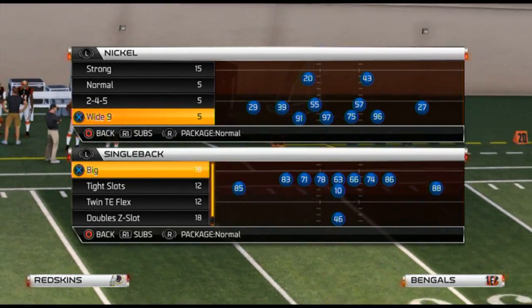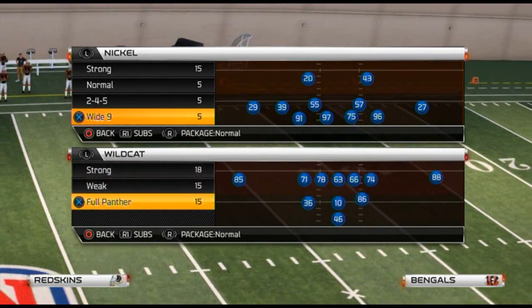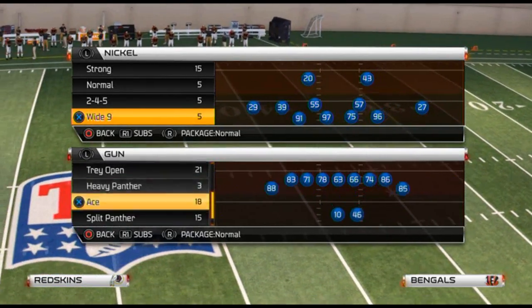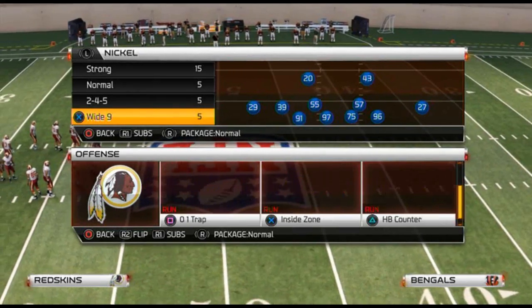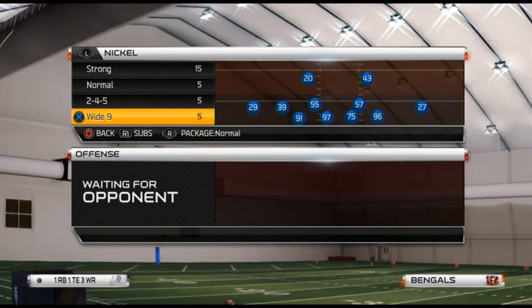With that being said, today's video is a blitz and it comes out of the Nickel Wide Nine formation — one of the best formations for blitzing in Madden 25. Most people would unanimously agree that the best blitzing formation in Madden 25 is the Nickel Strong defense.